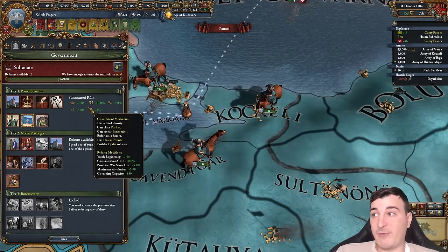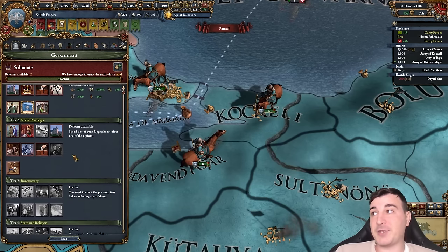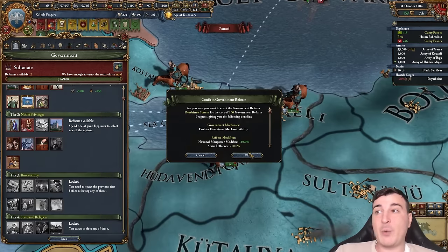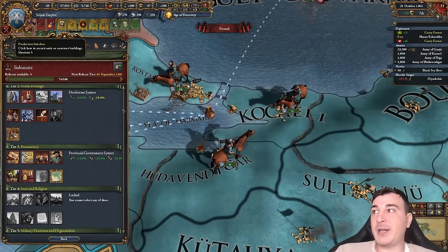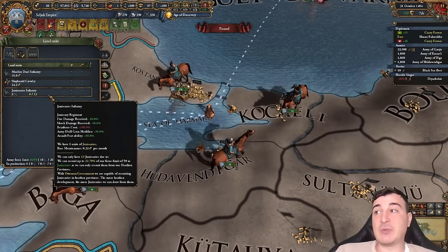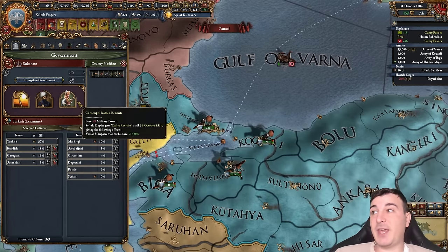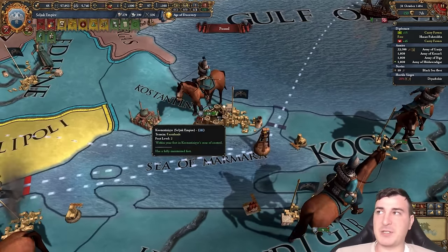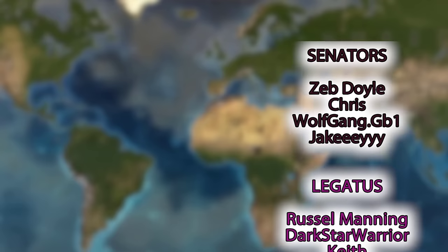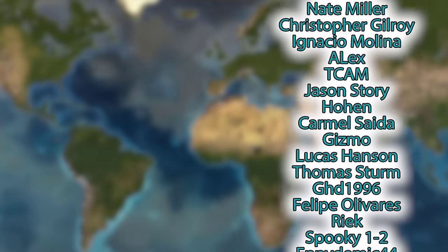Scrolling out, we are the Seljuk Empire — this localization appears when you form Rum as either Kara Koyunlu or Aq Qoyunlu. By forming the Sultanate of Rum we get the new Sultanate of Rum government tier-one reform, which gives another 10% core creation cost reduction, province war score minus 5%, and lots of other great bonuses. We're now a Sultanate monarchy, no longer a tribal federation. We have the Diwan mechanic, provincial government system, local Pashas, Grand Viziers, Janissary infantry recruitable from orthodox provinces, and Heathen Recruits for vassal manpower contribution. If this video gets 6,900 likes we'll do a Kara Koyunlu run — thanks to all my patrons, channel members, and Twitch subscribers!